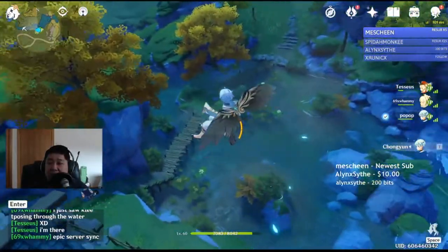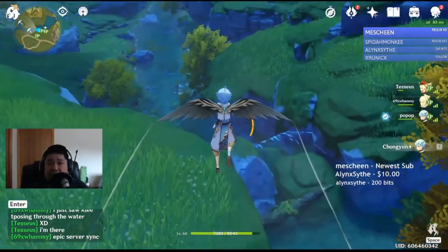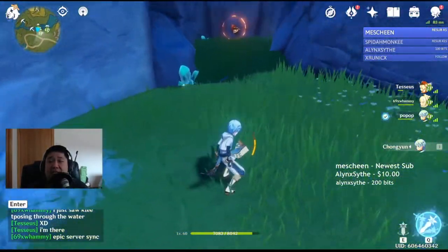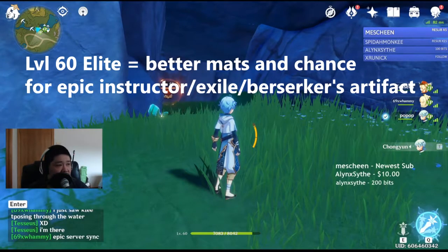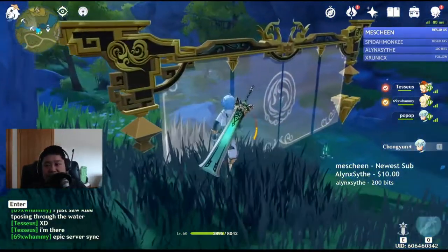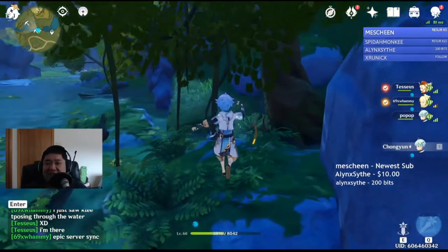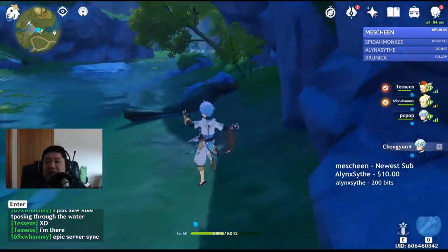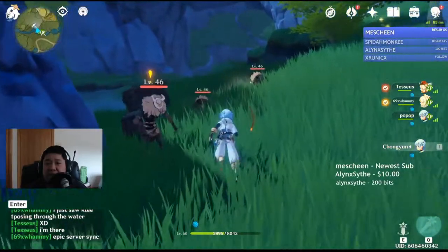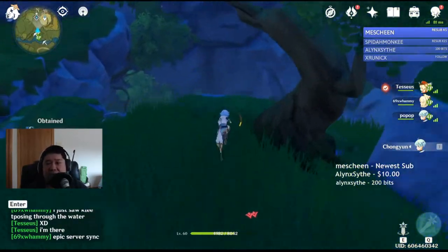We're heading down this river area. The intent is not to kill these mobs because it's going to waste time. We hid down the riverbed and into the bottom of the river, and there's a little cave with an Abyss Mage. This Abyss Mage is actually technically an elite — at world level four he spawns as a level 60 character. There are three crystal patches here. Then we keep going downwards along this bank. Down the bank there's another secret cave. A lot of secret caves usually contain a Geoculus or something else, but there's so much to explore in this world that you forget.